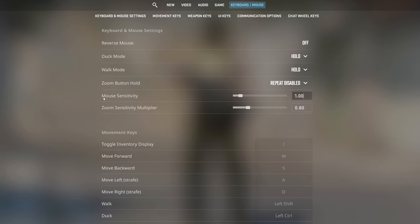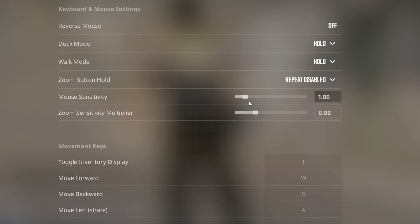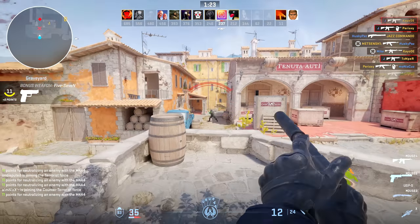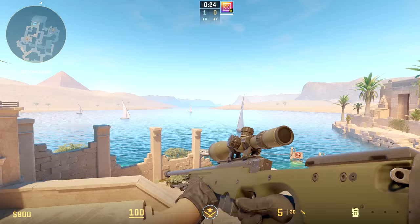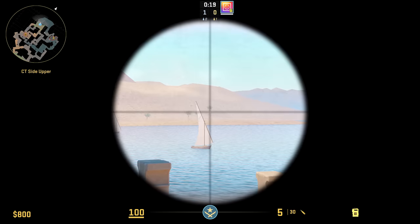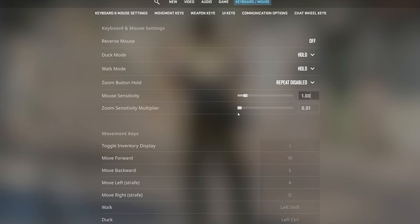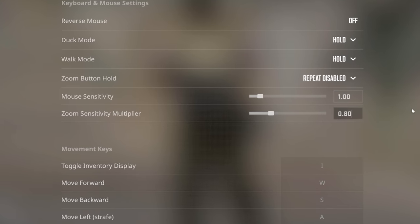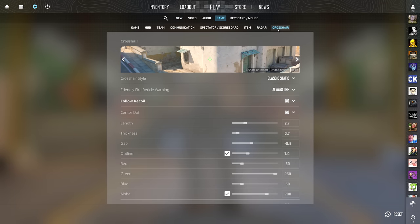When it comes to mouse sensitivity, make sure you find a sensitivity that feels comfortable to you. I play 800 DPI, one sensitivity in-game — it's a nice balance between speed and accuracy, erring on the lower side. One setting that's often overlooked is zoom sensitivity. The AWP and the Scout are the biggest zoom guns. You can tweak this above one for more speed with the scope, or lower for more control. I go for 0.8.